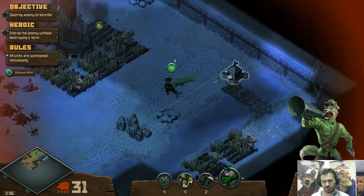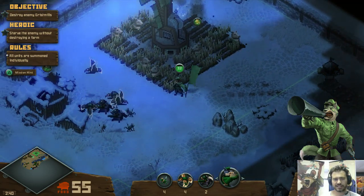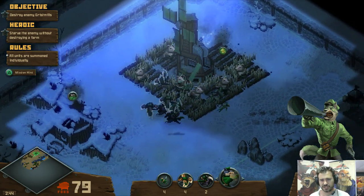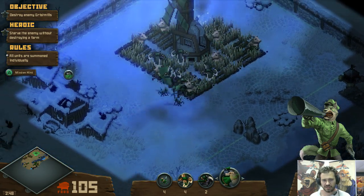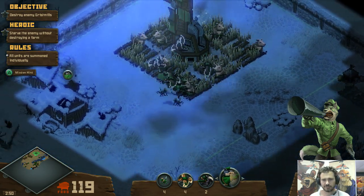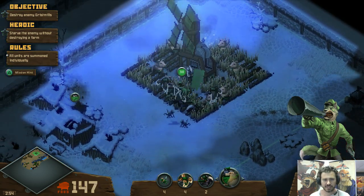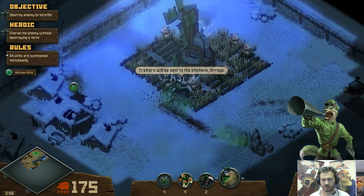We'll just have to protect that while that builds — it takes 40 seconds, just like the wolf does. I don't like that turret right there. I am gonna try and kill it, although it's probably not a big deal. I'm just worried about units maybe occasionally straying into the line of fire in that region.